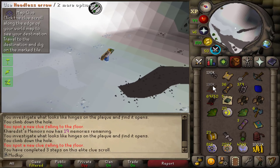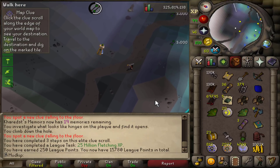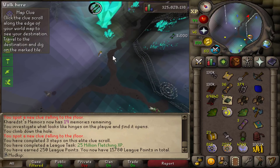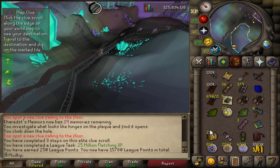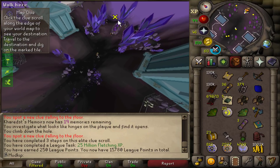Coming in with 97 defense from killing all the hellhounds and armadyl/bandos guards — 25 million fletching XP, there it is! That's 250 league points. I'll just finish up this step and then go start opening all these caskets.